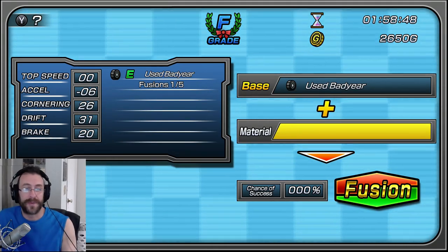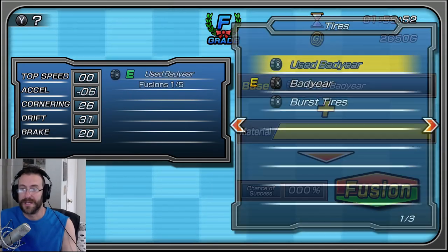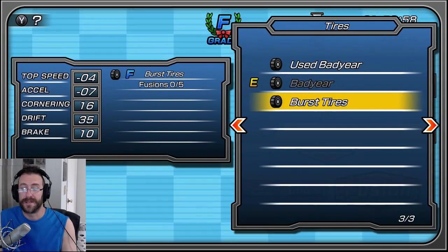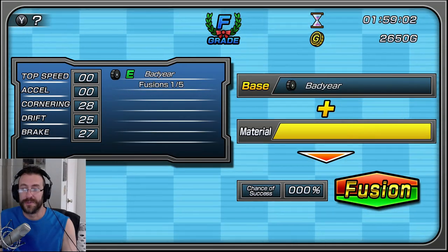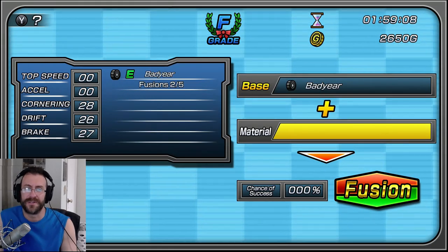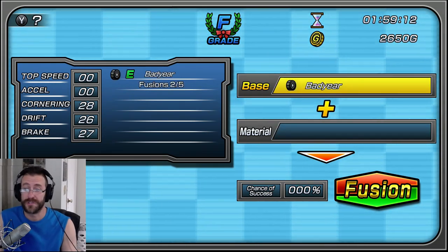It fused to the used Batty Bear, which changed its stats. So let's actually fuse the tires I have equipped with used Batty Bear tires and see what happens. I'm going to do it again with burst tires. It should show me a before and after but it didn't — you can see I actually gained drift points. I have two fusions now for that.